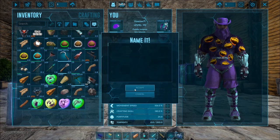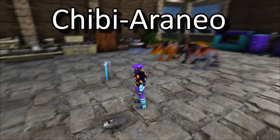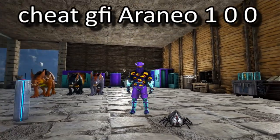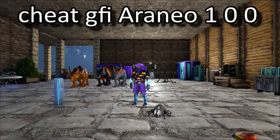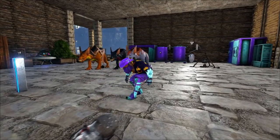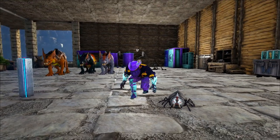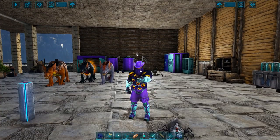Here is the other chibi — this one is the arneo, or the spider. There it is on the ground; it's kind of funny looking. There's a cheat code for it. Just to say that again: you're going to use the cooking pot, cooking the pumpkins, the gravestones, the scarecrows, and the bones.